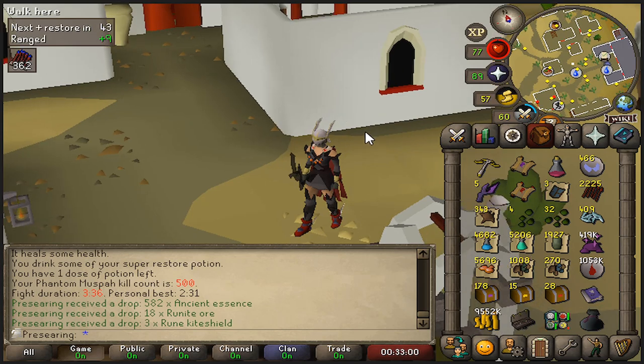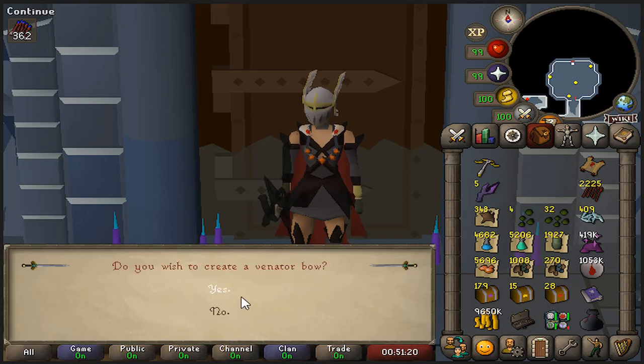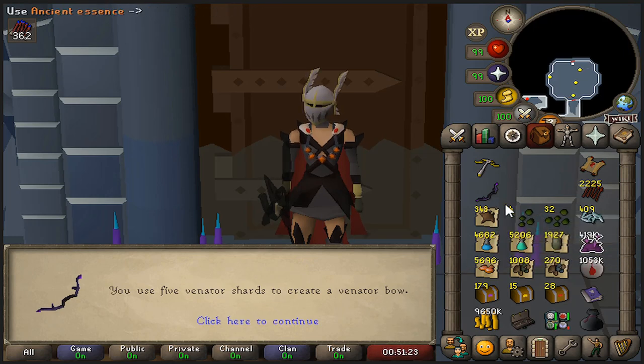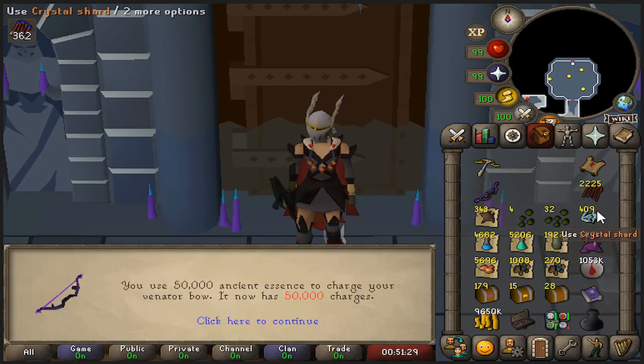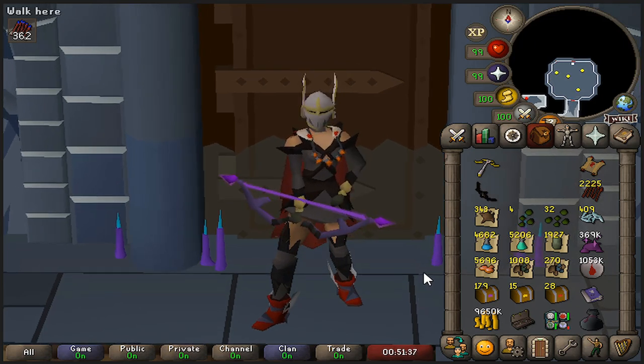We will be making the bow shortly - the moment we've all been waiting for. Let's combine the five Venator shards and create the Venator bow. We need to charge it with ancient essence, so that's another inventory spot to carry, just like those crystal shards. This bow is fantastic - if you don't know what it does, it has an effect that makes shots ricochet and hit up to three targets: the first for full damage, the second for two-thirds, and the third for one-third. The best part is that because it ricochets, it will aggro non-aggressive monsters, making it fantastic for anywhere you'd use ancients but want to AFK.